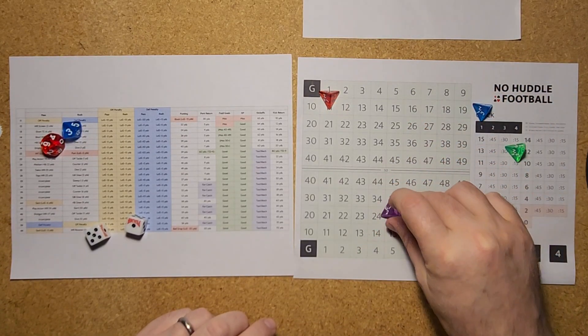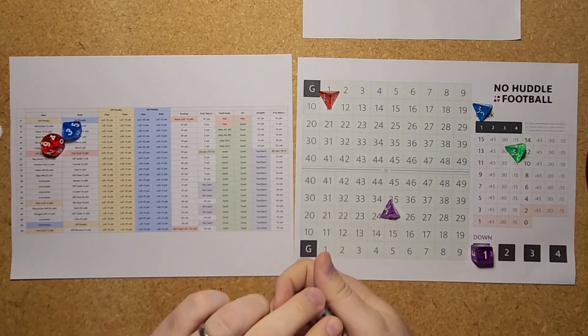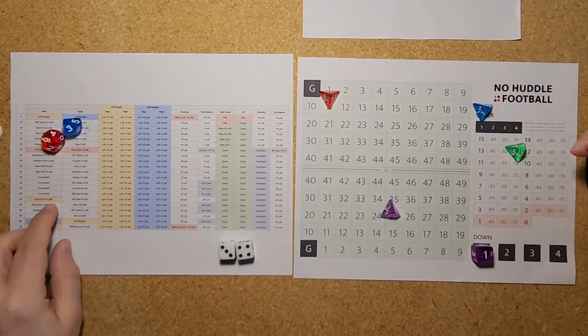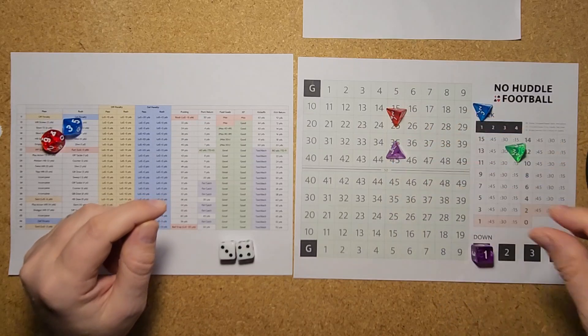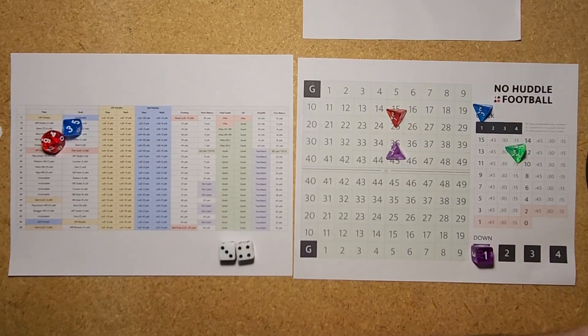Minnesota kicking off — you can see the game doesn't play particularly difficult but you get a good feel and flavor. A 34 on a kickoff is a touchback, so Kansas City starts at their own 25. On a touchback there's no time off the clock, so 10:15 left in the first quarter and Kansas City starts at their own 25.